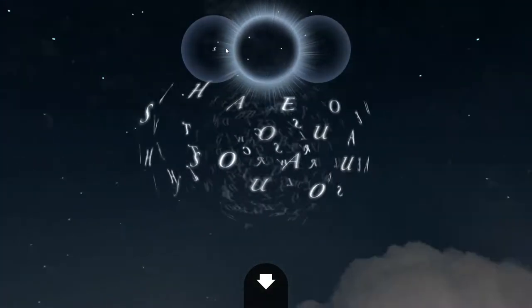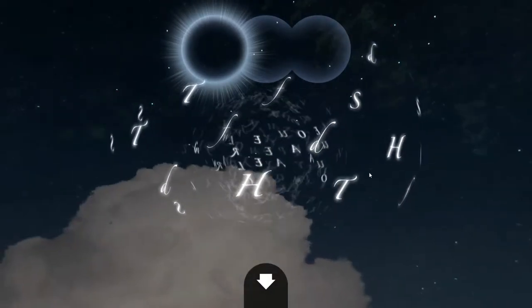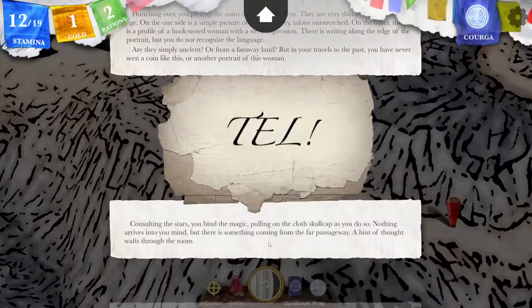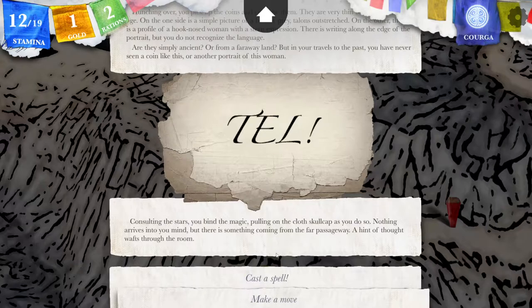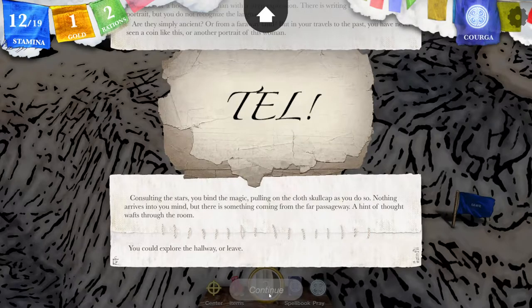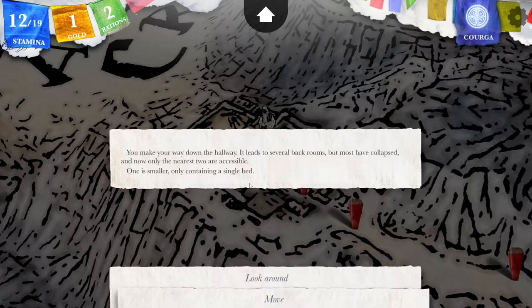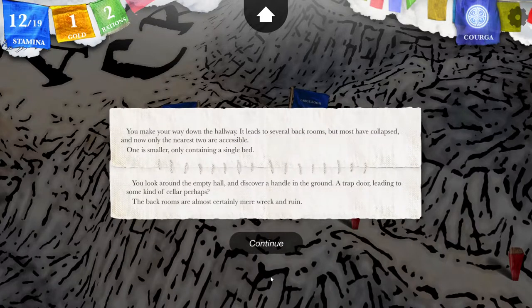That spell doesn't appear to be available right now. It costs nothing — I've got the item. Consulting the stars, you bind the magic, pulling on the cloth skullcap as you do. Nothing arrives into your mind, but there is something coming from the far passage — a hint of thought wafts through the room. I will move in that direction. You make your way down the hallway. It leads to several back rooms, but most have collapsed, and now only the nearest two are accessible. One is smaller, only containing a single bed. Let's look around, especially under the bed. You look around the empty room and discover a handle in the ground — a trapdoor leading to some kind of cellar, perhaps.